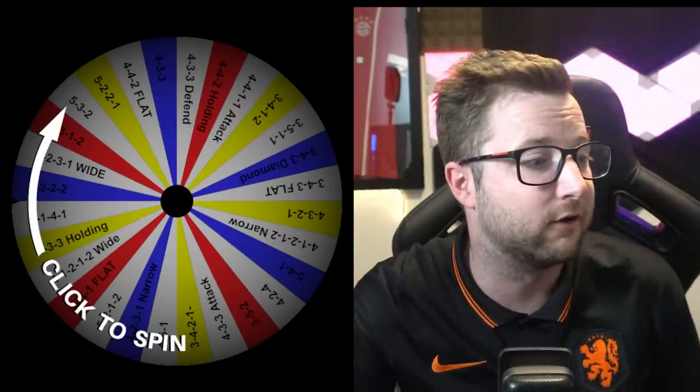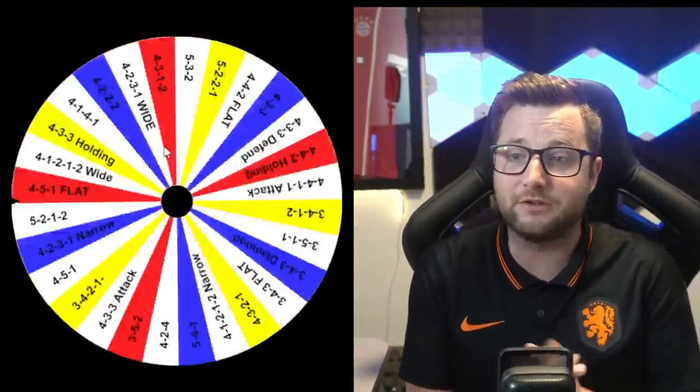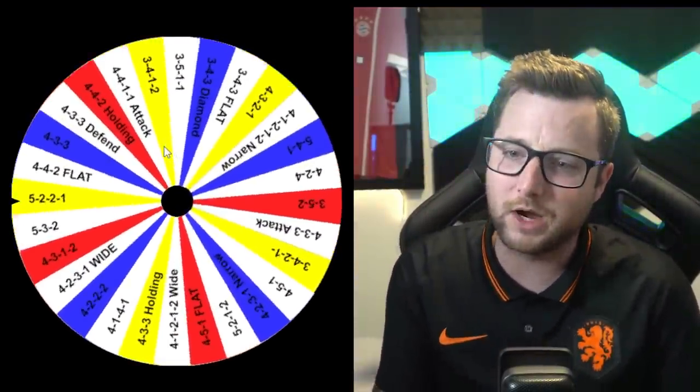First thing we need to do is find a formation. All the formations are on the wheel right now and we're going with a 5-3-2. This will be an interesting one — two strikers up front, I like that part, but the five at the back is going to be interesting. We'll be more defensive, which might be nice, but there's not a ton of left wing-back and right wing-back cards in the game, so it could be hard to find.